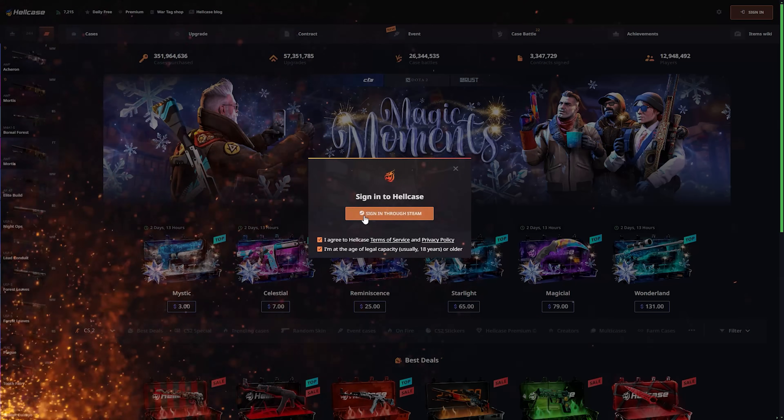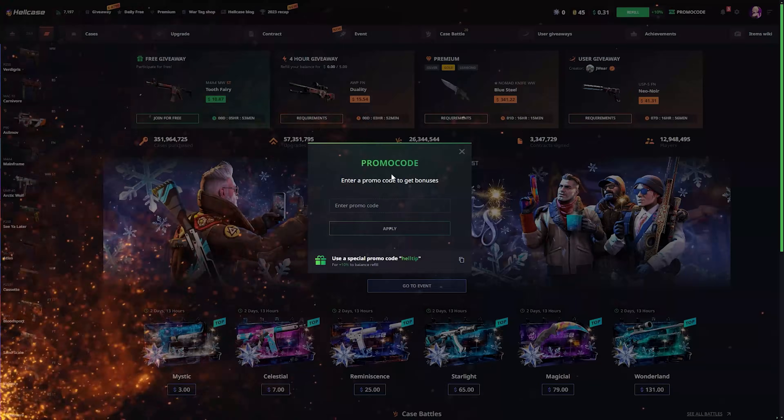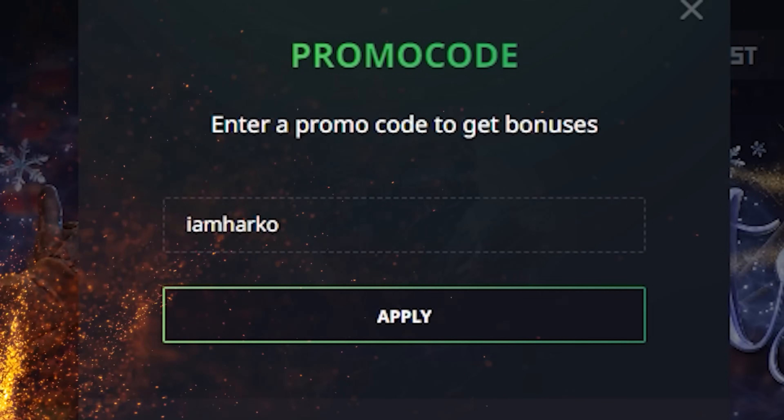You need to connect your Steam account with Hellcase. Click promo code on the top right corner, enter code IAMHARCO in the promo code box, and click apply.